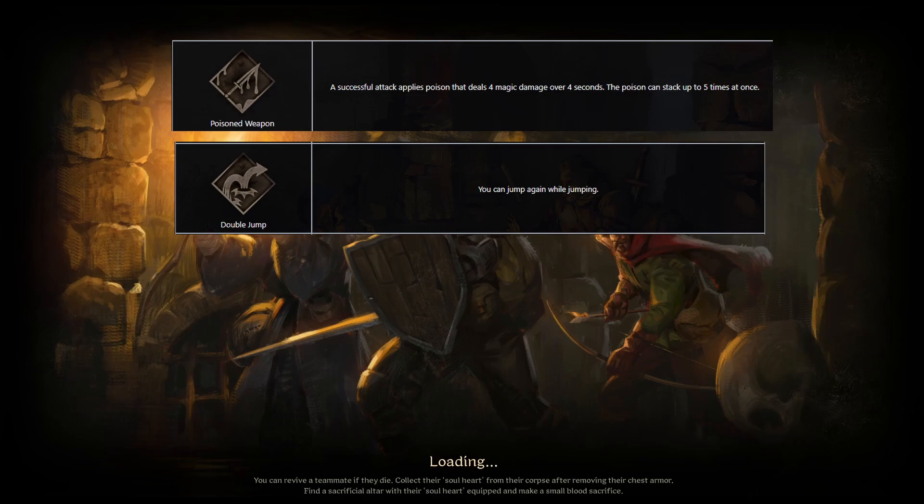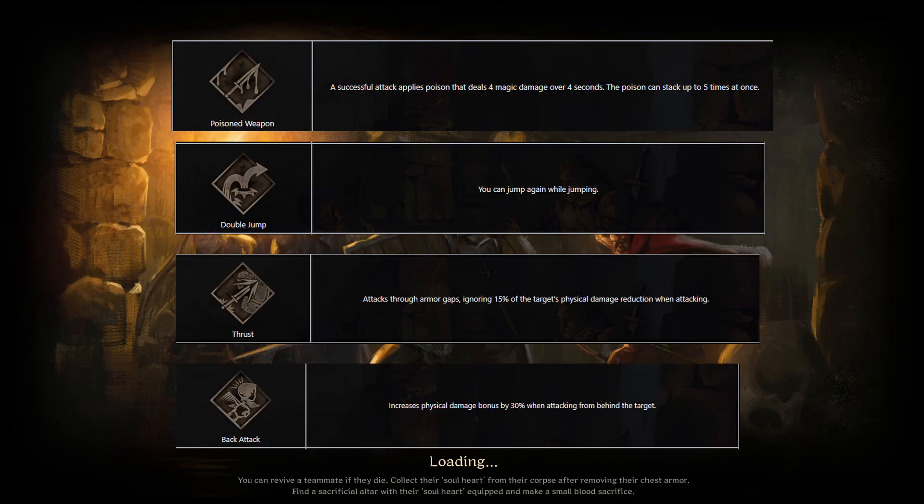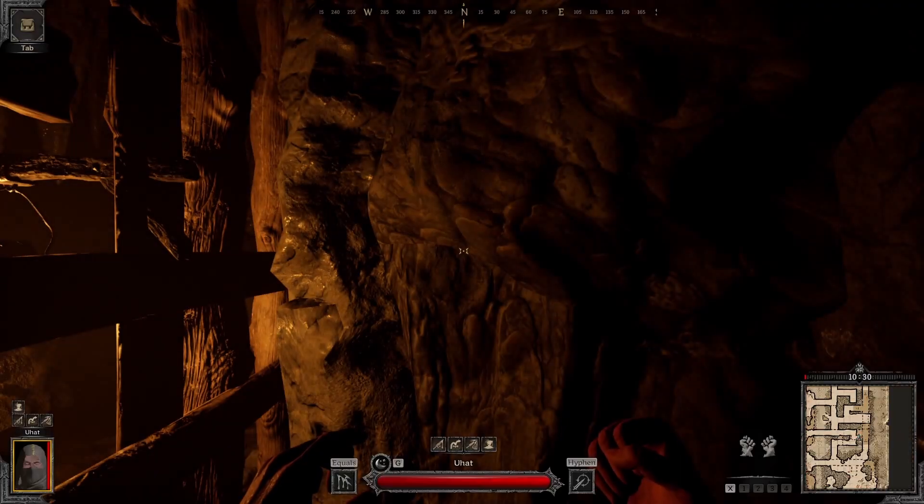Double Jump — must I say anymore? This perk just slaps. Thrust is my personal favorite. Armor Pen is essential for taking down plate-wearing classes. And we'll finish it off with Back Attack for those cheeky plays when people decide to run away from you.